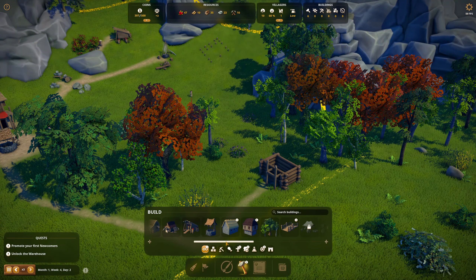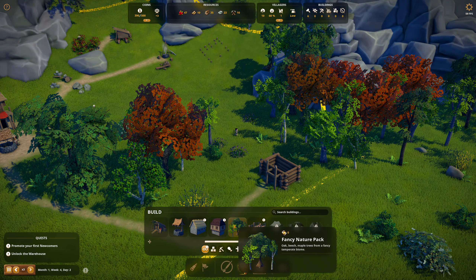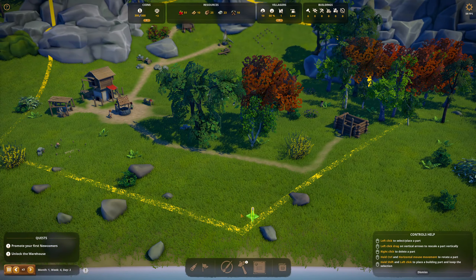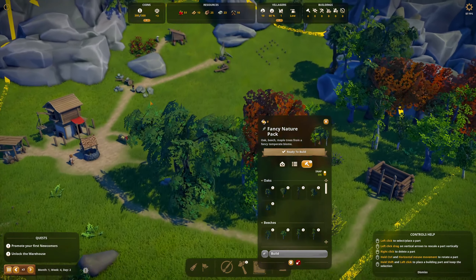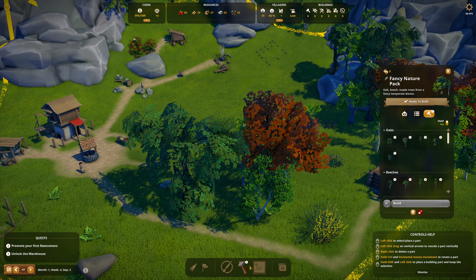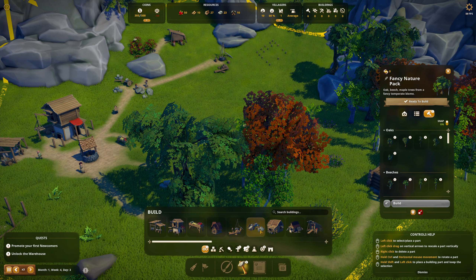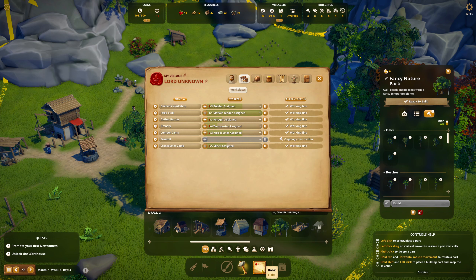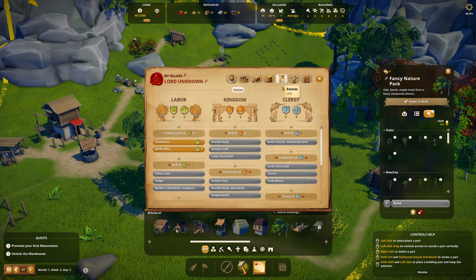So what's all available in the Fancy Nature Pack? Let me check this out. Did I assign all the villagers? I need to build a warehouse. We'll check out the Fancy Nature Pack in a minute. Let's build a warehouse real quick — I forgot about that. I've got to unlock the warehouse. Unlock it. Estates — warehouse.